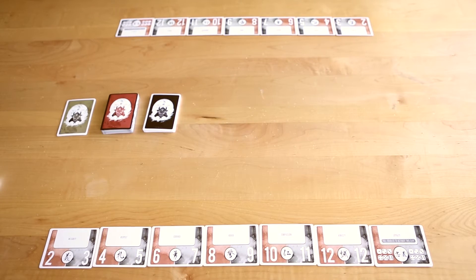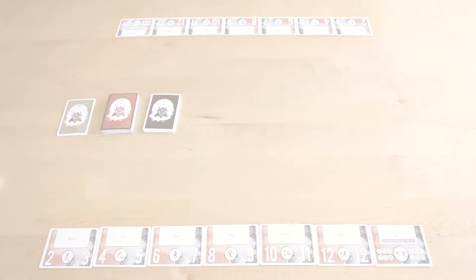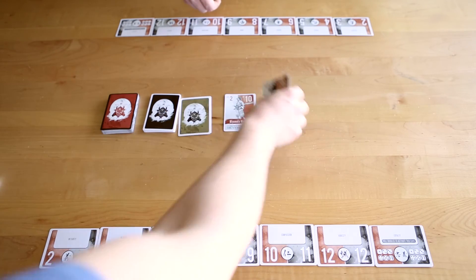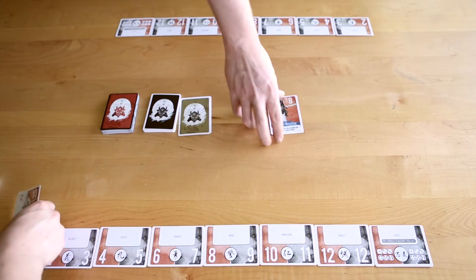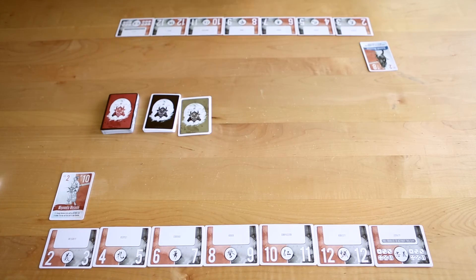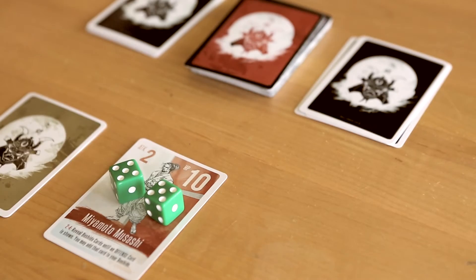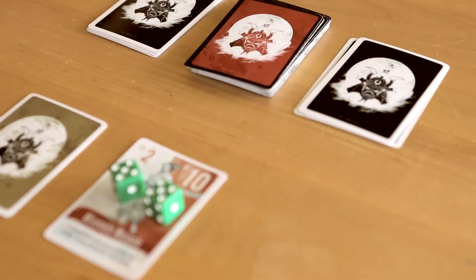The first step is to separate and lay out each player's bushido cards. The next step is to draft samurai cards. A card is drawn for each player or team and the first player or team selects a card. This order can be determined by a simple die roll. Each samurai card has an attack value, hit points, and a special ability to use throughout gameplay.